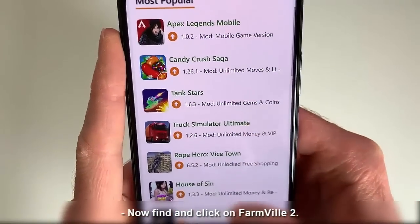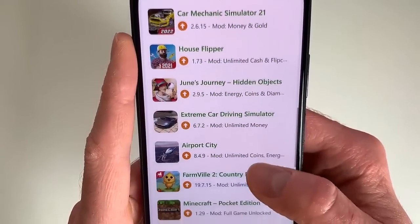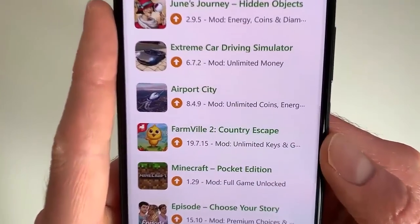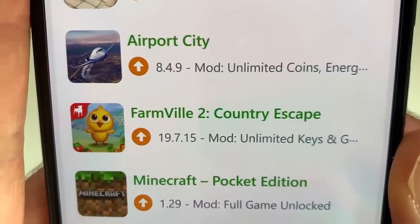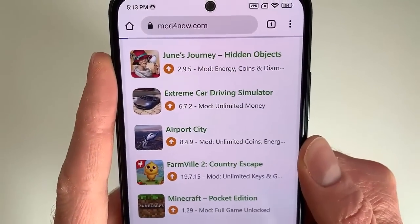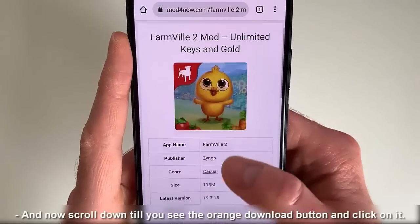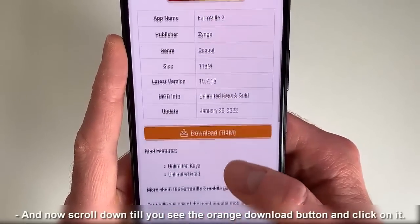Now find and click on FarmVled 2. And now scroll down till you see the orange download button and click on it.